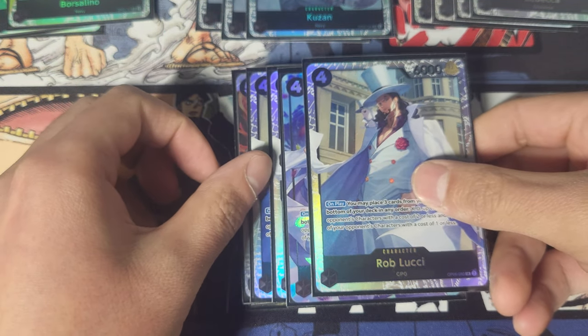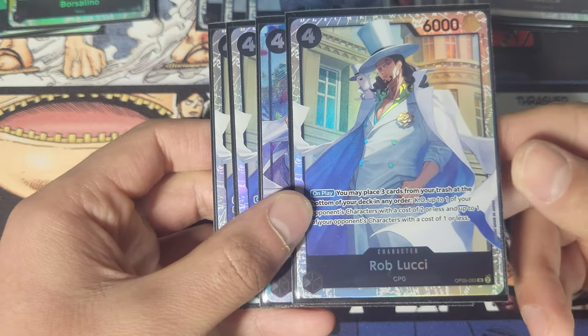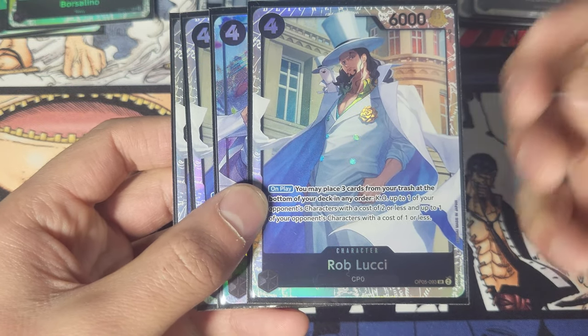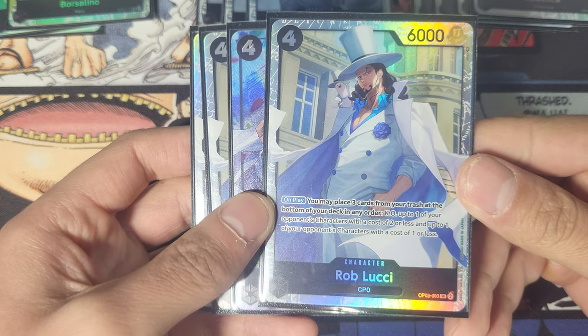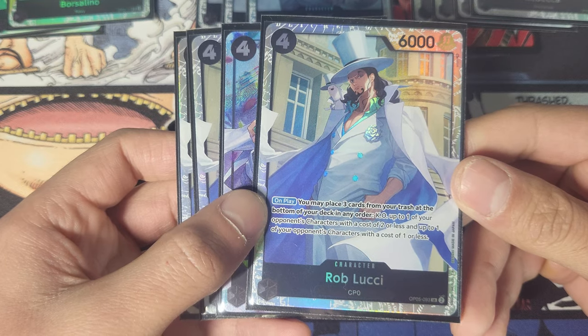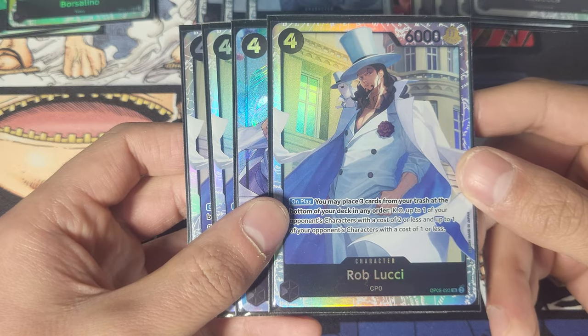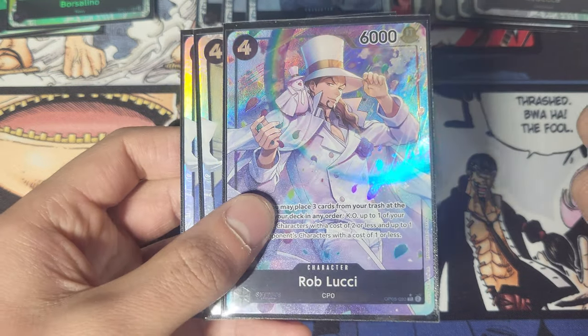Next we have Rob Lucci at four. This card makes the deck. He plays three cards from your trash to the bottom of your deck, and you KO one of your opponent's characters with a cost of two or less and one with a cost of one or less. Two and one is really low, but it's not a big deal with all the cost reduction we have. And look at that nice art — incredible.